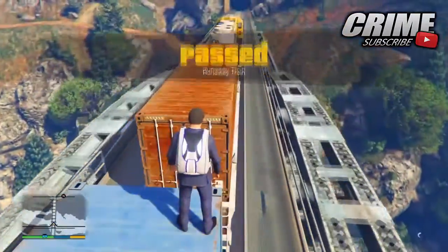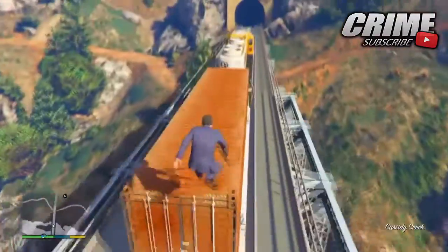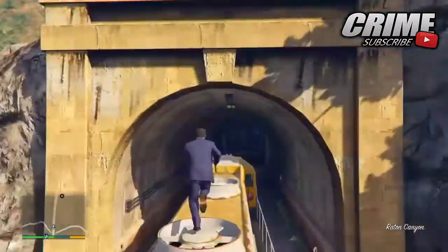Once you've landed on the train, make your way to the front of the carriage. As you can see when you get to the front, there'll be no one inside the train.